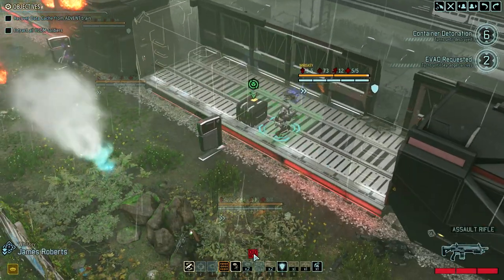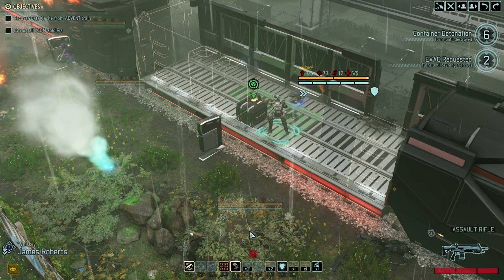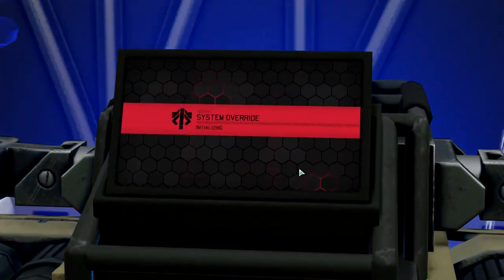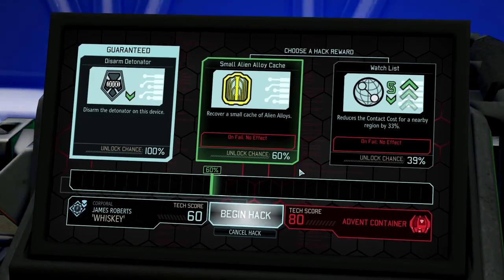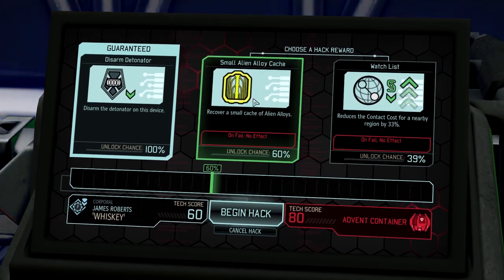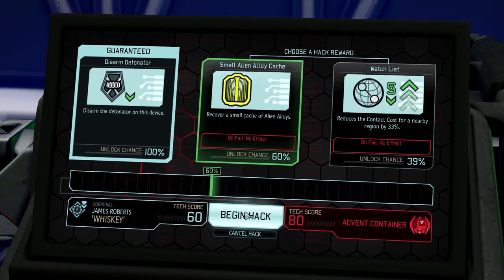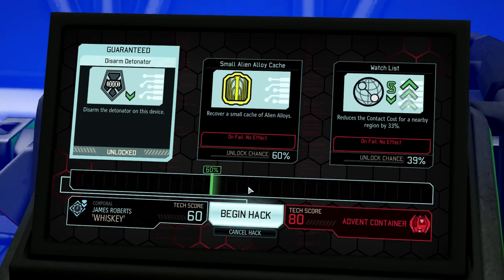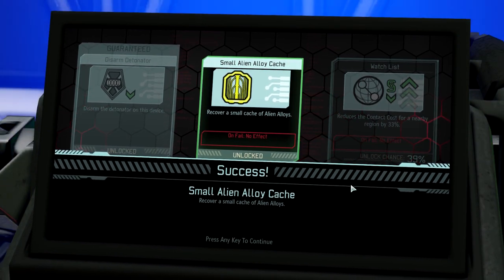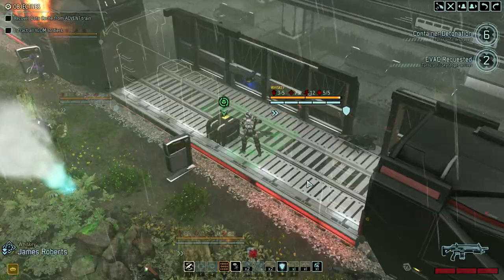Alloy cache — that's good. What's a watchlist? Reduce contact costs for a nearby region — that's pretty good. 60% for alloys, I'll go for that. Come on. Yeah, we got it. Looks like that roll would have gotten us the watchlist too. And success — we rolled like a 90 something on that one. Hack the planet. Wow, you are just lame.